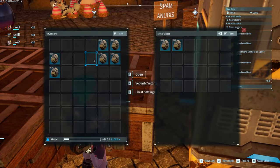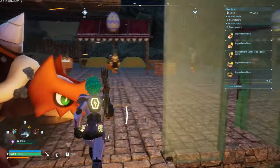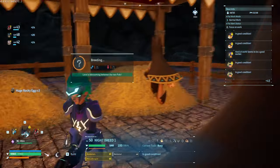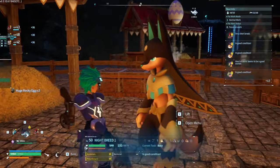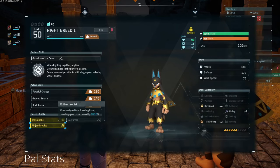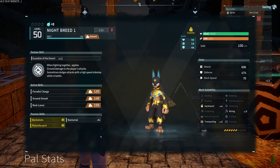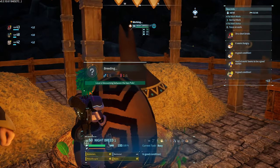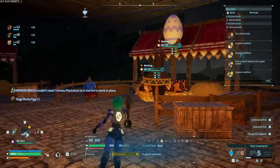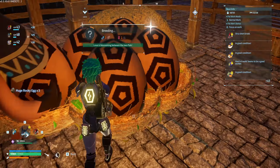When you're ready, you just start hatching them all. It does take a long time and it's very boring and tedious. With Philanthropist and Nocturnal, you get an 800% breeding speed increase. You can see we're popping out an egg — it's one progress bar of the egg every single second.